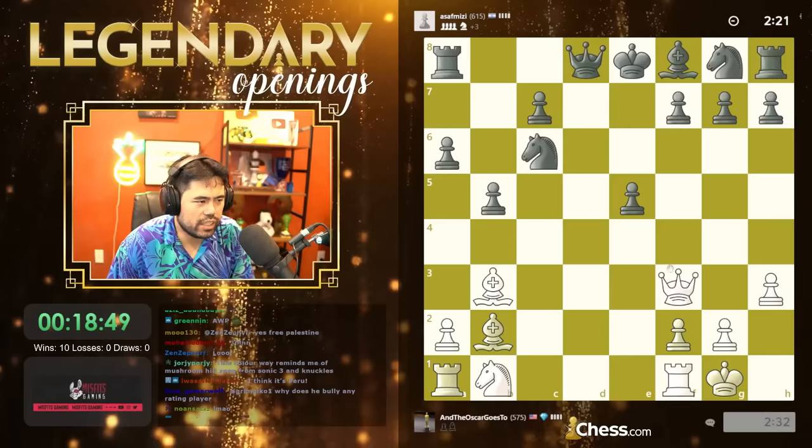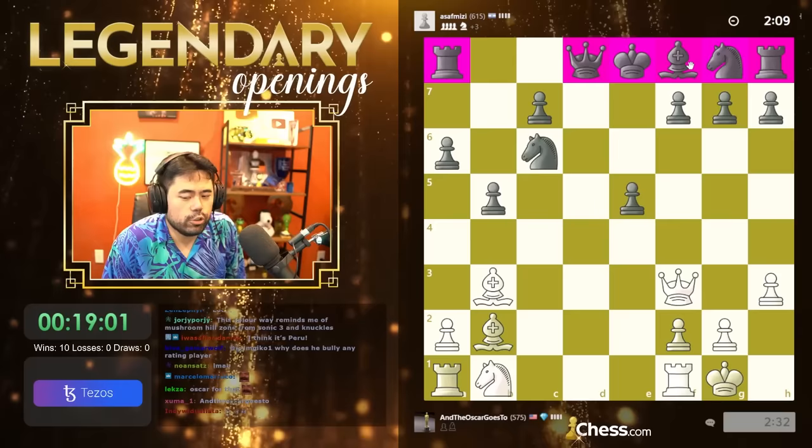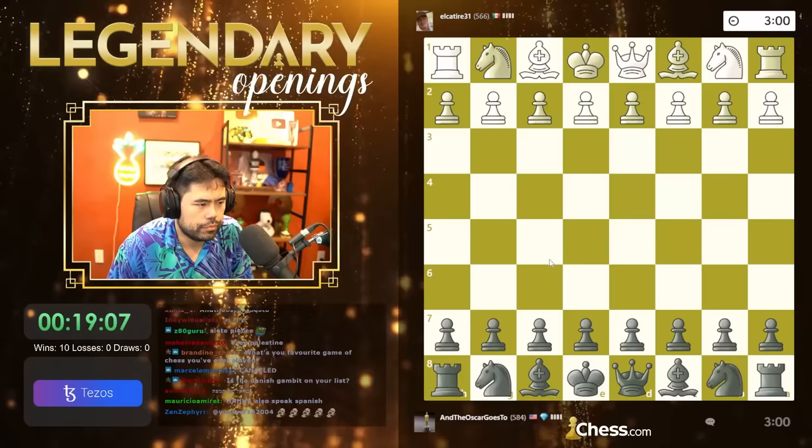There's queen f3, everything is very loose here. Look at these knights, look at the king, rook c1, bishop d5 — I've got this massive advantage in development and black is in a lot of trouble here. Checkmate number eight in the books, let's keep going.